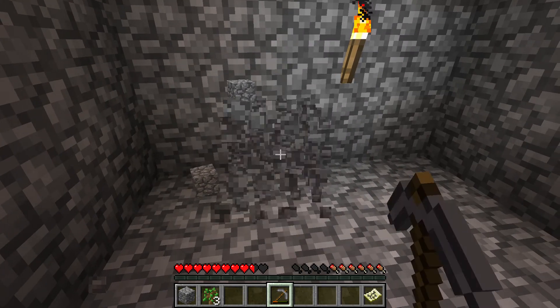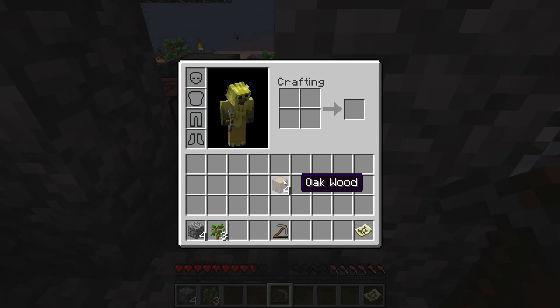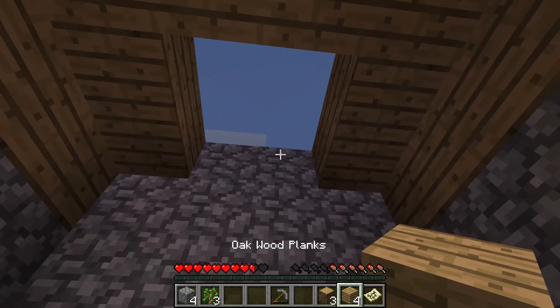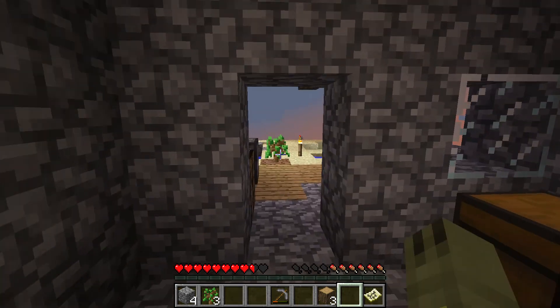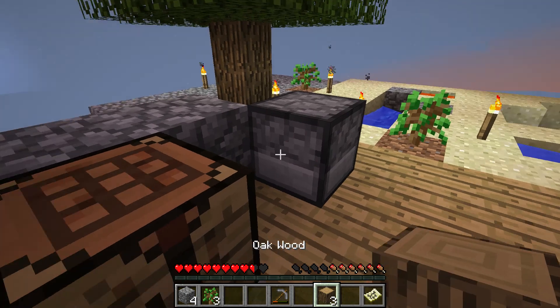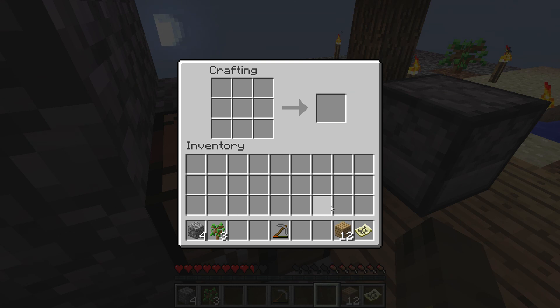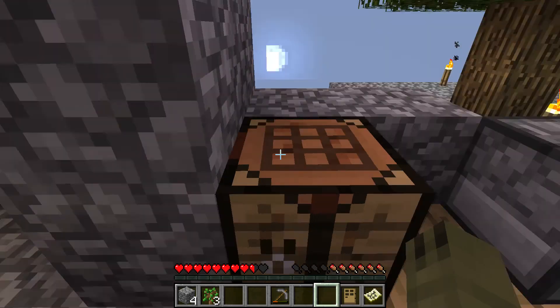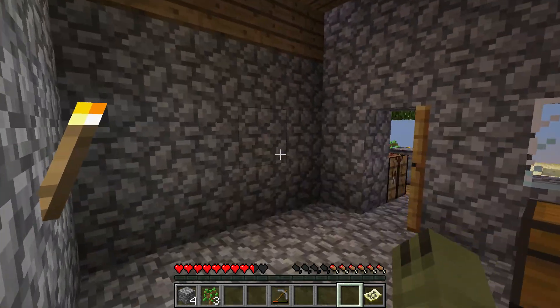So, only four bits of wood — might as well just grab that. Oh yeah, and I needed a door as well. There we go, it's looking very lovely. I think it's six bits of wood — doesn't really matter because I've got more than enough. Two, three, four, five, six — yeah, it's six. Cool, so just pop that in. And my house is pretty much done.